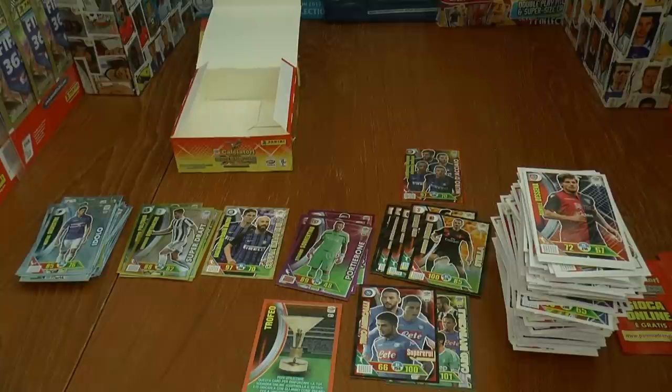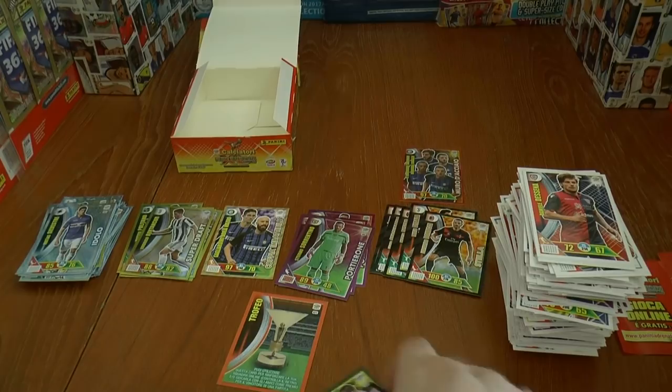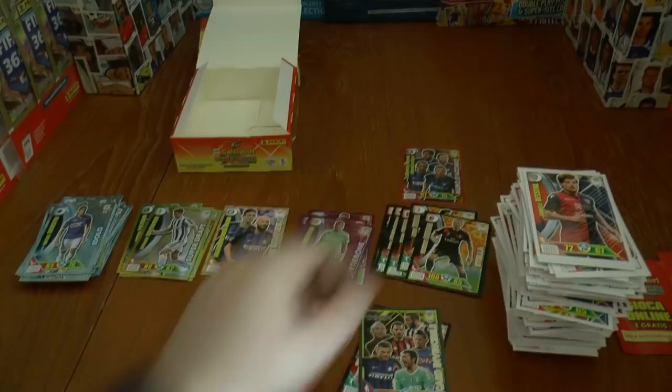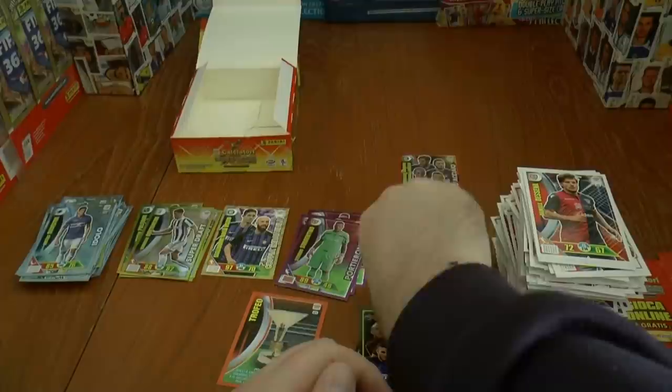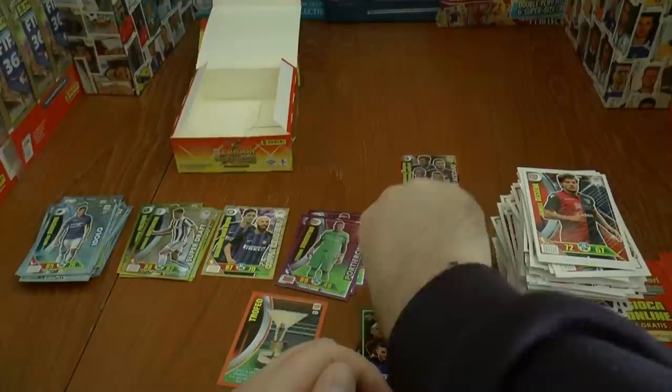So I hope you guys have enjoyed the two booster box opening for the Adrenaline XL Calciatore 2017-18 trading card game. If you have, make sure you smash that like button. Some really nice cards pulled — the Stellar cards where we got Dybala, Destro, Quagliarella, Gomez, and Bonucci respectively from those two booster boxes. If you're not a subscriber of the Football Cards and Stickers channel, make sure you subscribe and hit that bell to be notified when videos are uploaded. Arrivederci!